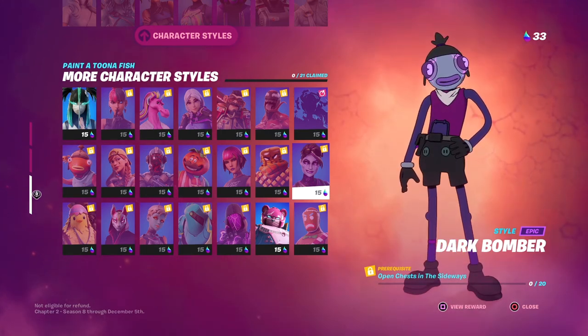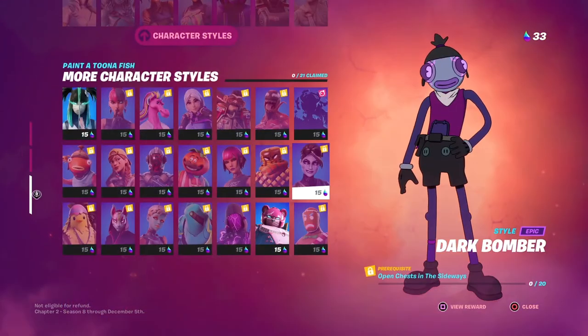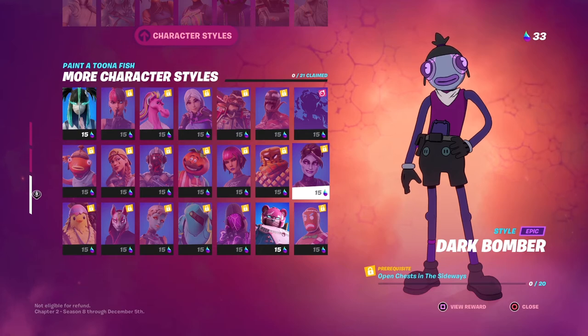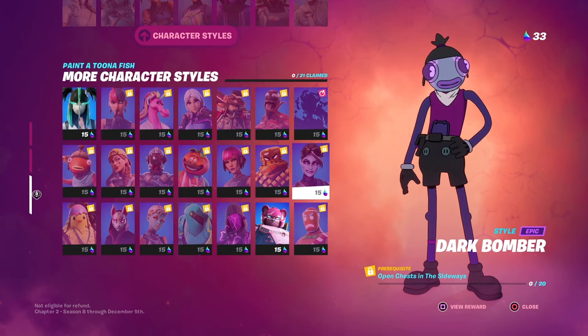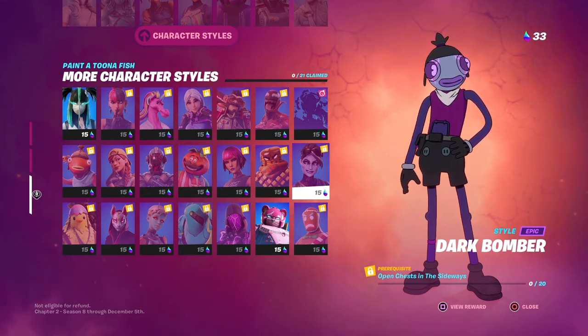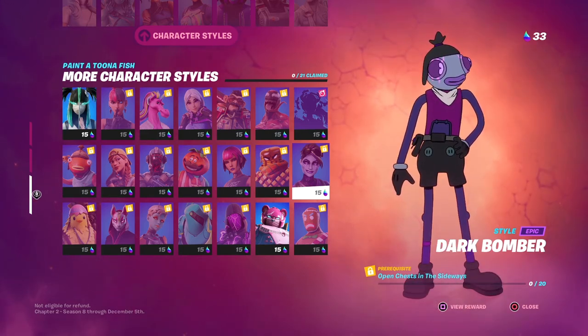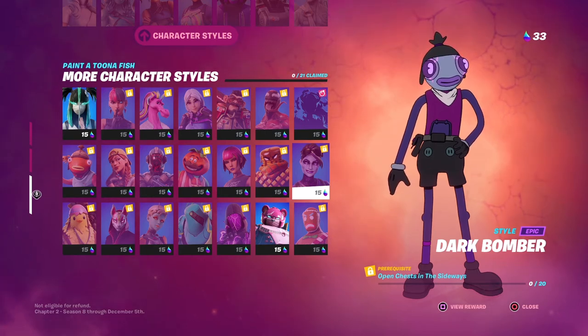The Dark Bomber style has a cool dark purple look with different tints and interesting eyes. To unlock it, you need to open 20 chests in the Sideways. You could probably get this done in a couple of games by landing directly in the Sideways and opening chests. It's not my favorite area, but I'll do it for the skin.